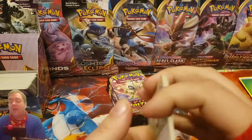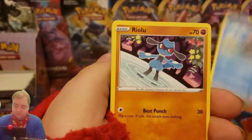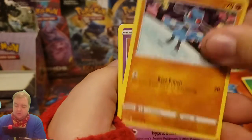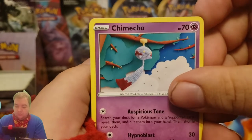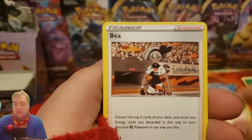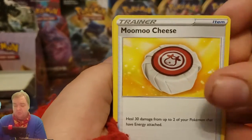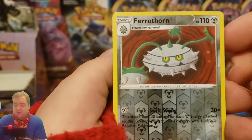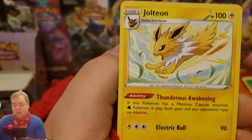I was about to call another pack. We have a Pikipek, Chuto, Rangelu, Chameko, Minkara, Bay, Giraffer Egg, Moo Moo Cheese, a Firth or Reverse, and a Jolteon.